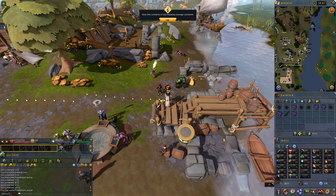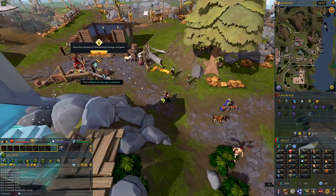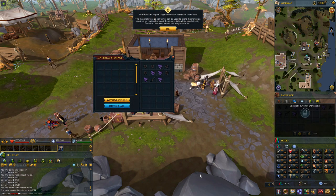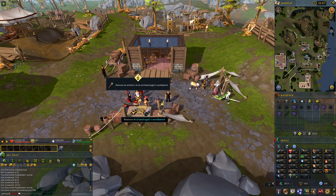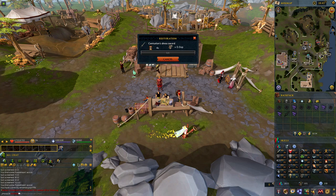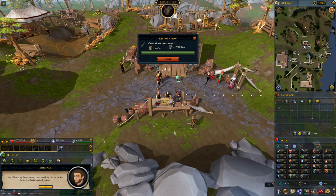We're lucky with materials - we're not gonna have to hold on to all of it because next to each workbench there is a material storage container that is magic. Once you interact with it, it'll show you that it has slots on the left where you can just deposit and withdraw materials as required. Then once you're done with that you can interact with the Archaeologist's workbench, and because you have something that you can restore and the materials to do so, you can restore it.